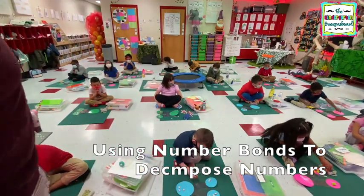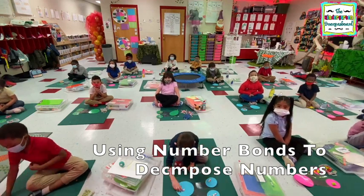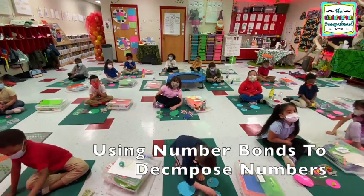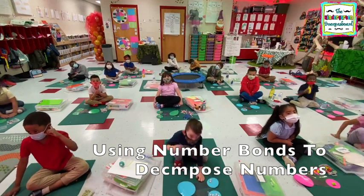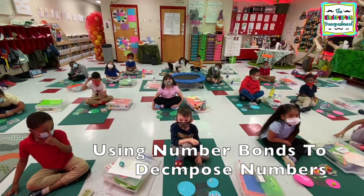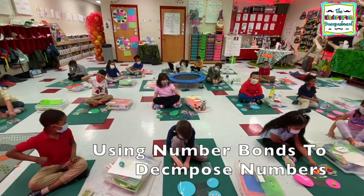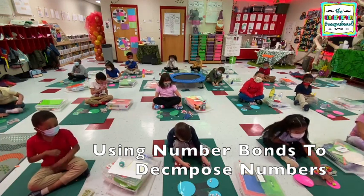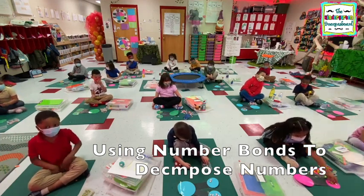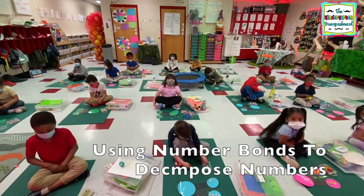All right, let's see. Vicente, A plus zero equals? A. Shirley — Noah, hands. Six plus what, Shirley? Six plus two equals? A.